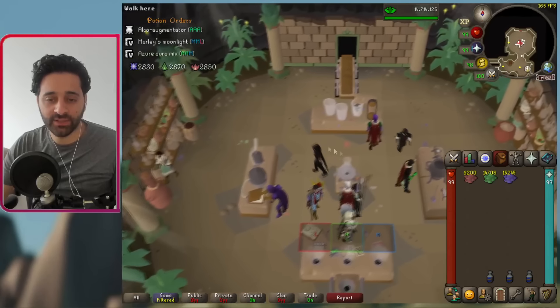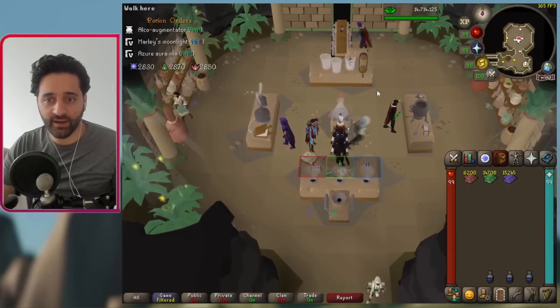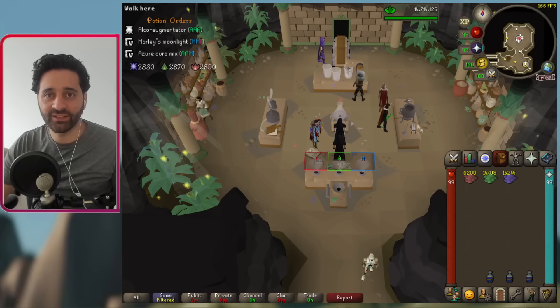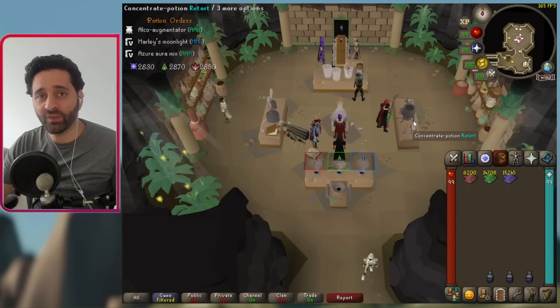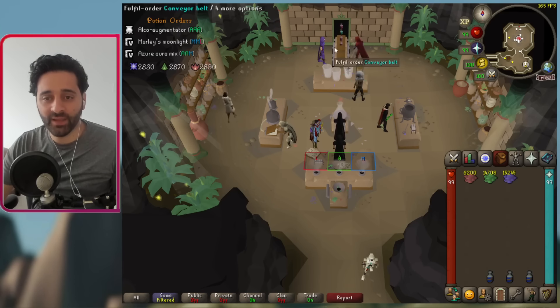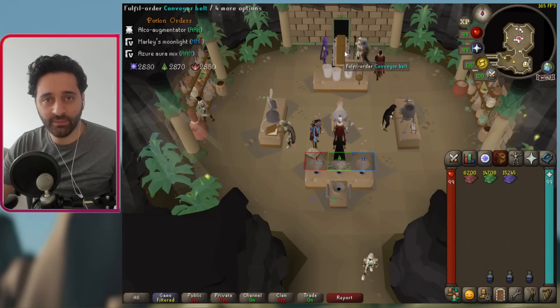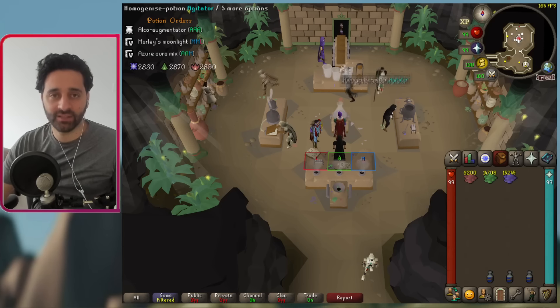Sometimes you're going to go dry on Mix-a-Lots and might end up with a lot of Digweed Mix-a-Lots in your inventory — that's fine. Eventually it'll turn around. The opposite might also happen: lots of Mix-a-Lots show up but you don't have Digweed yet — that's also fine. Just hand in the unboosted Mix-a-Lot; it's still a lot of points.